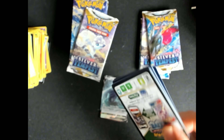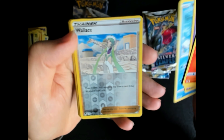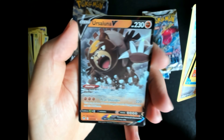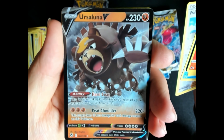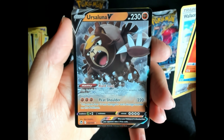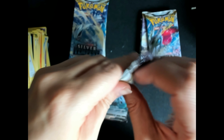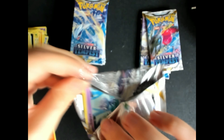Amazing box this one. Another black code here, let's see — Wallace Trainer reverse and another beautiful card: Ursuluna V. Energy, Kirlia, Venomoth, Wallace. Amazing box this one.